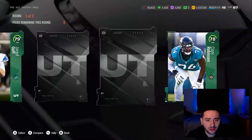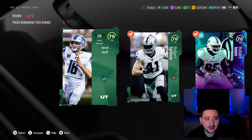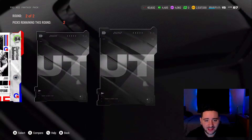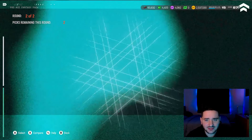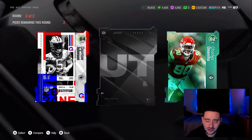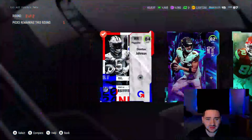Let's see this Pro Ace fantasy pack. I don't really know — could be good, could be bad, could be awful, could be mid. We got a 78 and a 79, two 78s and a 79. We're gonna get a Game Time right here — 84 Deontay Johnson. We're gonna get a Team Builder... 82 overall. That was too big of an animation to just be nothing.